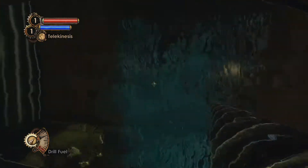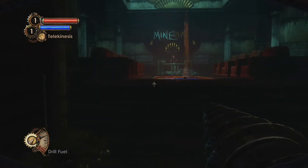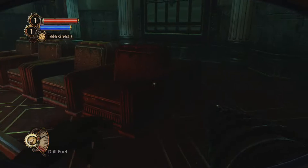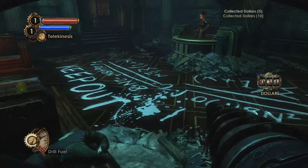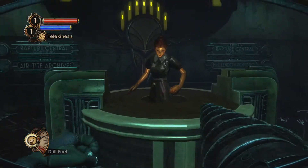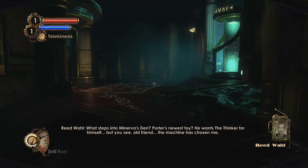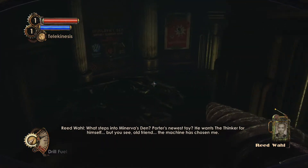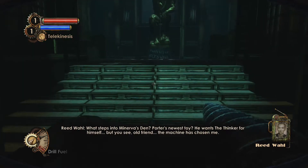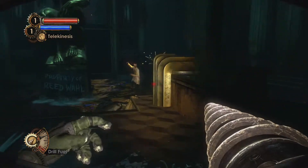Hello there. Oh, you're a robot. Welcome to Minerva's Den, home of Rapture's high technology. What steps into Minerva's Den? Porter's newest toy? He wants the thinker for himself. But the machine has chosen me. Property of Reed Wahl — oh shit, that's gonna be weird. All I have is a drill!